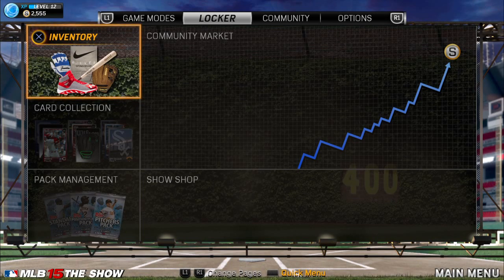My first tip is to just play a lot of games. I believe the amount of stubs you earn has been increased compared to last year. Last year in a franchise game, exhibition, or full-size game, I would get about 40 to 50 stubs. This year in Diamond Dynasty, I usually get around 200.